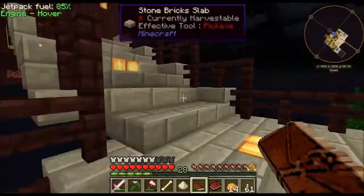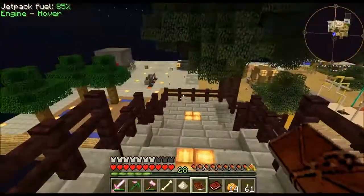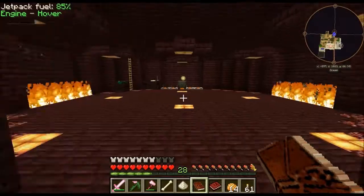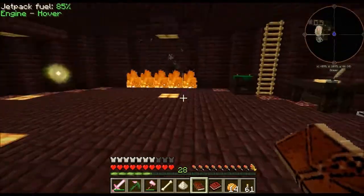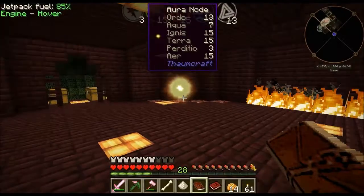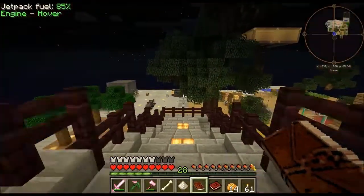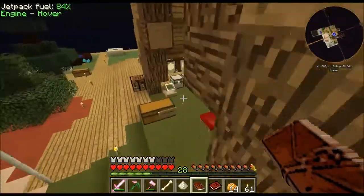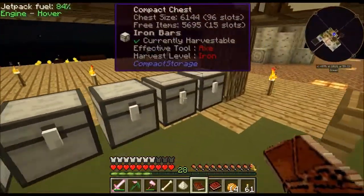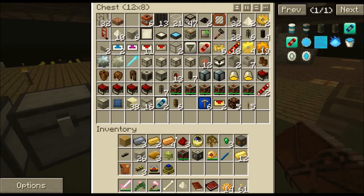The suggestion about the sludge boiler was that we can set it up so the sludge runs through an alchemical furnace and we can get all the resources from it. Which is awesome — so we can set that up that way.